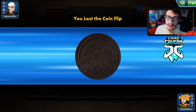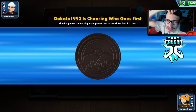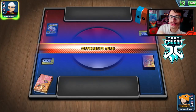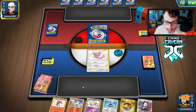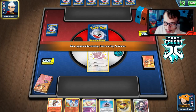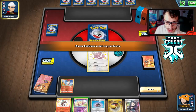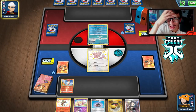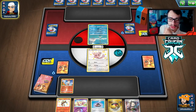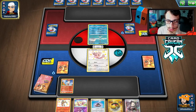Our first match is against an Urshifu deck, which is kind of scary. The problem with the Urshifu matchup is G-Max Rapid Flow — if we don't get Mew in play, we lose. G-Max Rapid Flow completely destroys our deck; we don't stand a chance without Mew. But we can definitely beat this. We have Snorlax and our opening hand is not that bad — we have quite a few bench Pokémon.